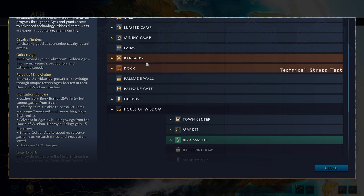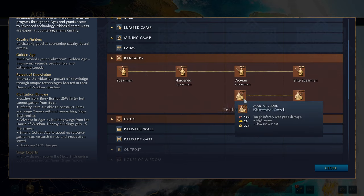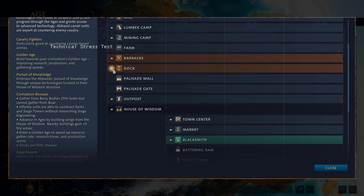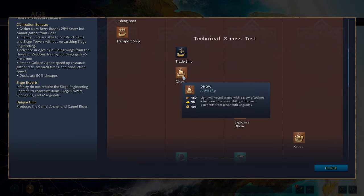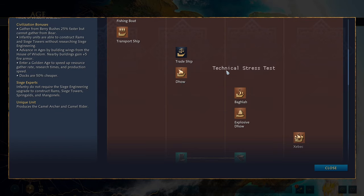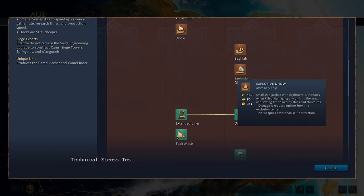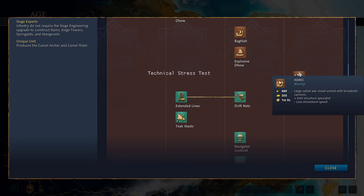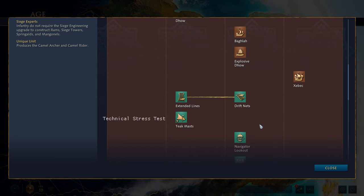You get your farm and your barracks, which starts with spearmen and hardened spearmen. You do not get man-at-arms until the castle age, so you're without any swordsmen for the first two ages. You get your dock with the usual fishing boat, transport ship, trade ship, and the Daw which is your archer ship. Then you get your Bargir, which is your broadside ballista, an explosive ship, and the Zebek which is your broadside cannon ship — again the same types of ships across civilizations.